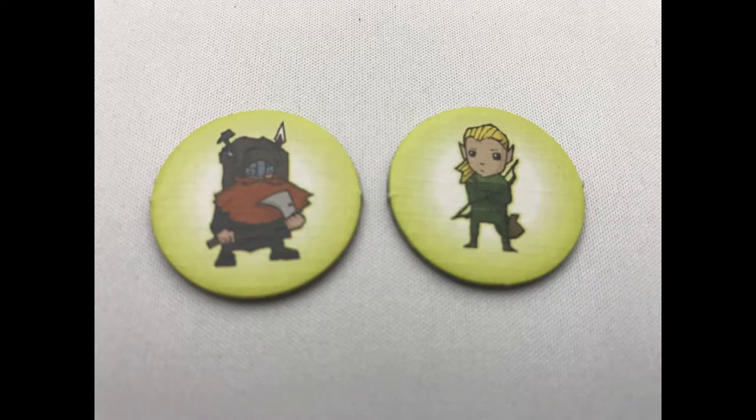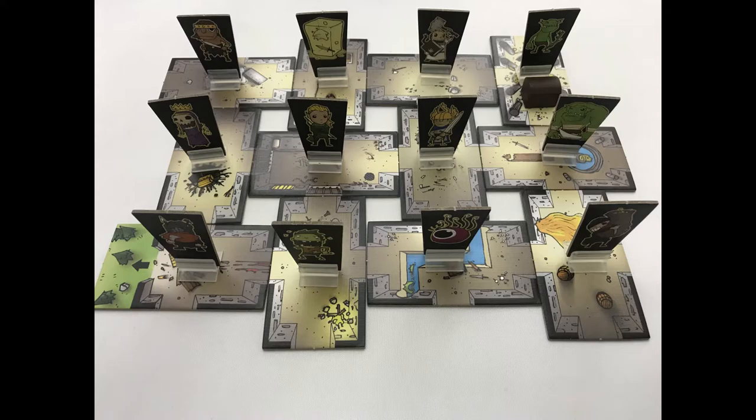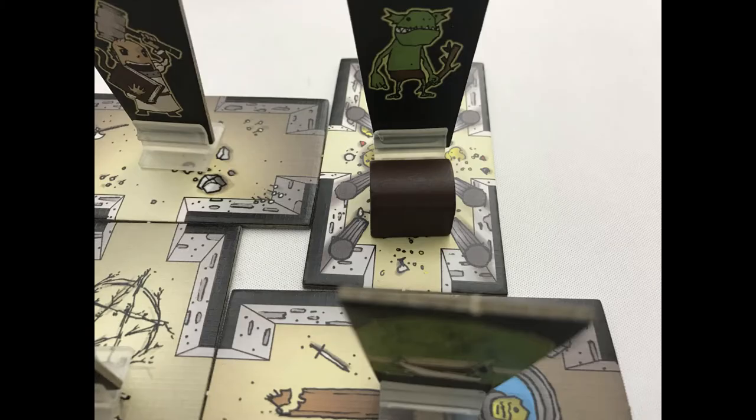You're represented by two secret characters. Have them last as long as possible or leave the dungeon with the Dead King's treasure to earn points and win the game.